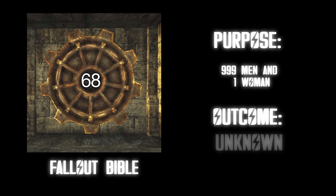Vault 87. Purpose: testing on civilians with the Forced Evolutionary Virus. Outcome: the residents turned into super mutants and took control of the unit. Becoming a super mutant makes you stupid, but it also makes you super strong. And I think it's better to go from being smart to just dumb because then you live happily — if you've ever read Flowers for Algernon, you'd know that. The moral of the story is when you're smart and then turn dumb, everybody wants to be your friend. I would much rather be a super mutant than a ghoul. S tier.